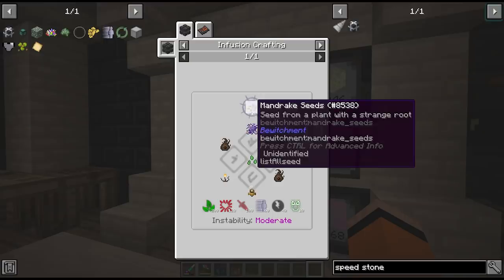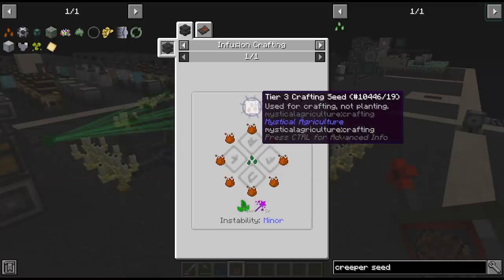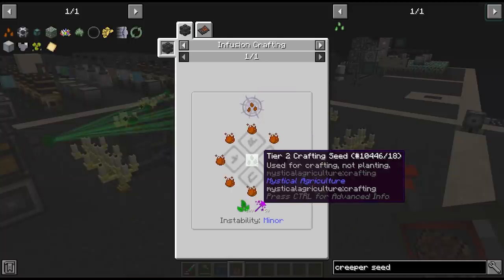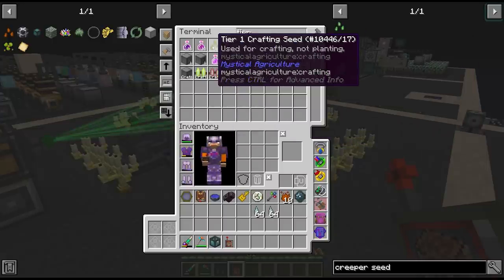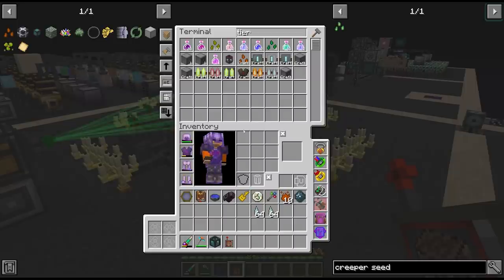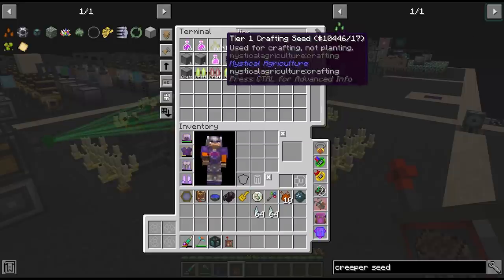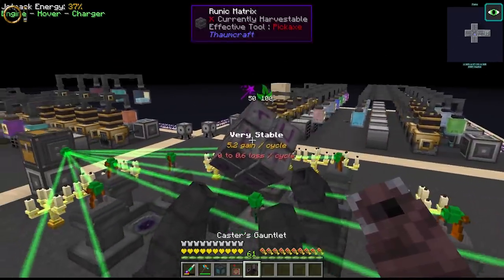Coming back to these bewitchment seeds - for the mandrake we need a creeper seed, and since the creeper is tier 3 we first have to make our tier 3 crafting seed up from tier 2 and then from tier 1. I did batch craft a bunch of tier 1s so we have a hundred of these tier 1 crafting seeds - that should last us a little while. We still have to wait on Thorncraft though, so let's get this going.